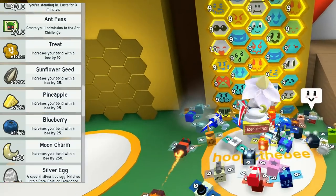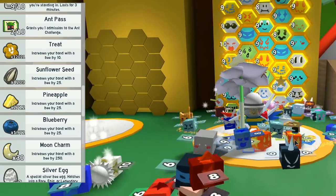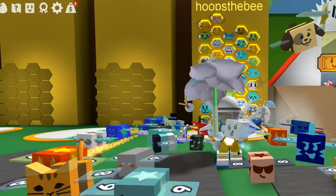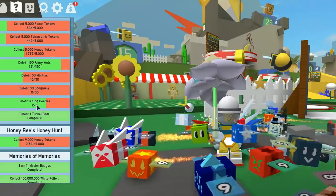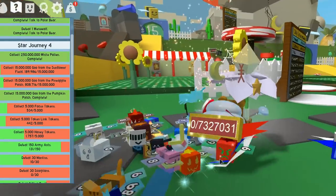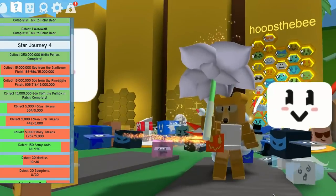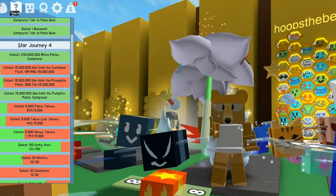The other thing you want to keep in mind is to use those Star Treats just on the event bees, because they're the ones that you can't use treats to level up. So that's how you get yourself a free Star Treat - just remember to finish off your quests. The panda bear gives one, and also the mother bear gives one too. I'm currently on Star Journey 4, so I think I get one at maybe Star Journey 5. Don't forget to complete your quest and get your own free Star Treat, or you can just buy it from the shop for a thousand tickets - and I don't have a thousand tickets. Anyway guys, until next time, bye for now!